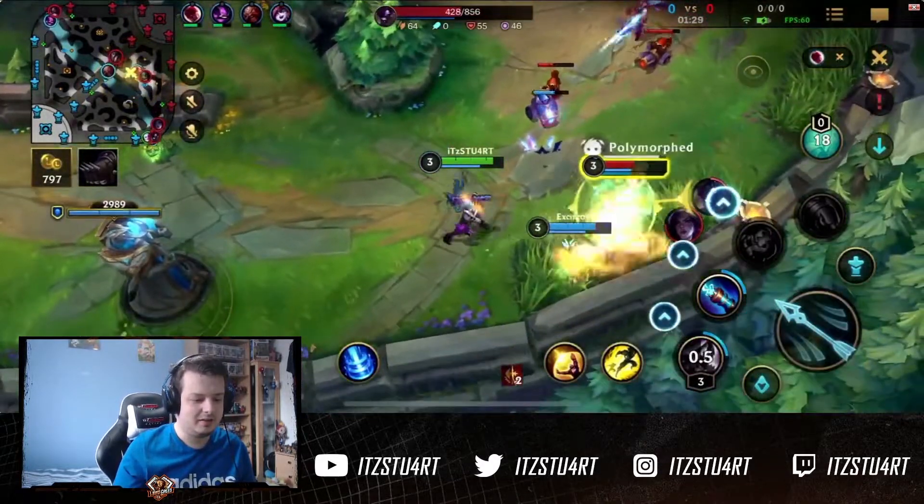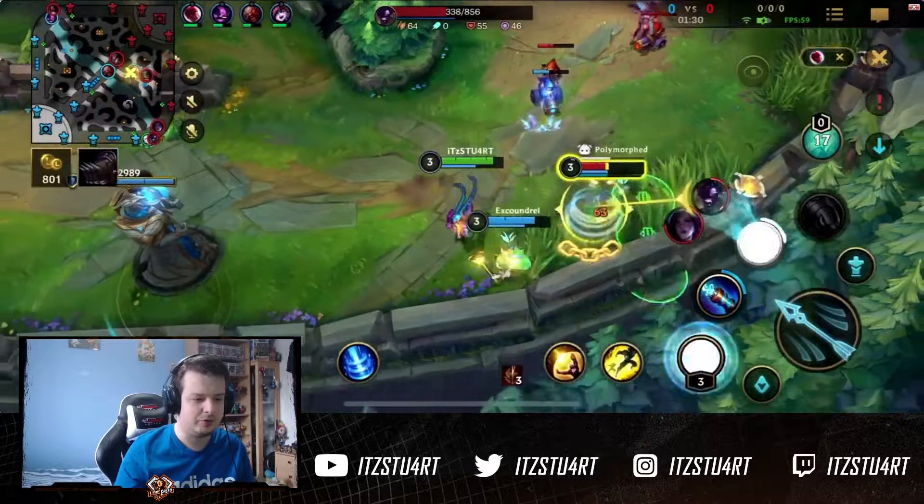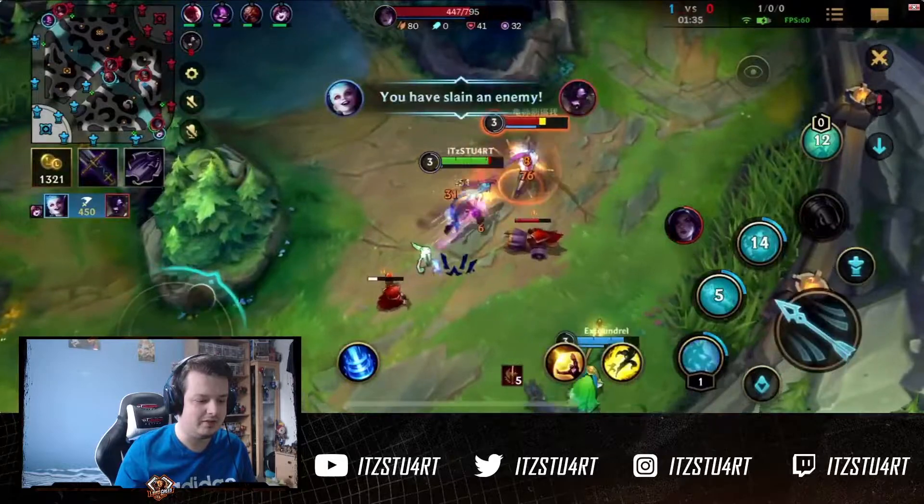What happens here is Excoundrel gets engaged on — no idea why Alistar is pushing up this far. He gets polymorphed, which is a really strong ability against Alistar as Lulu, because that means Alistar can't use any of his abilities. So we just poke him down. I use my traps and then I kill him really easily.